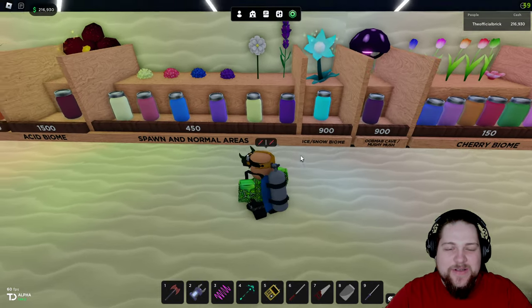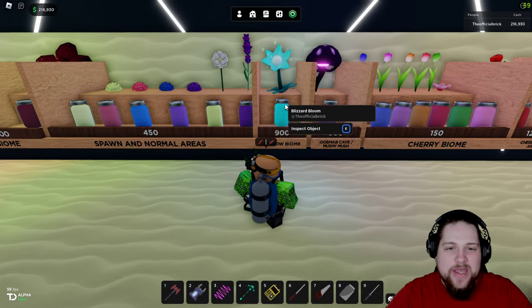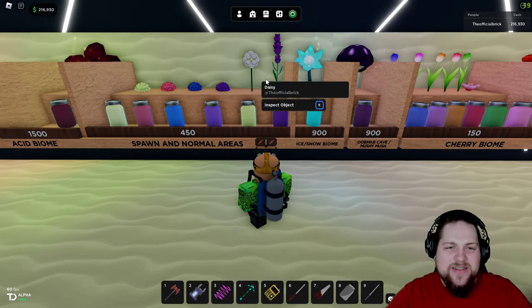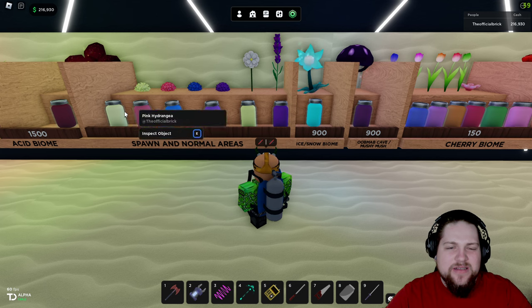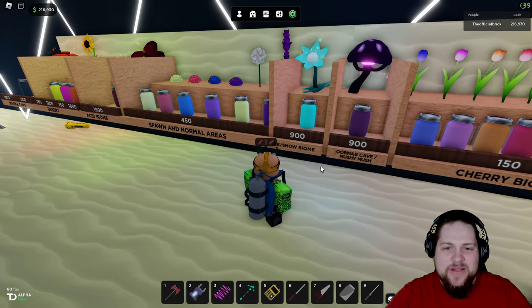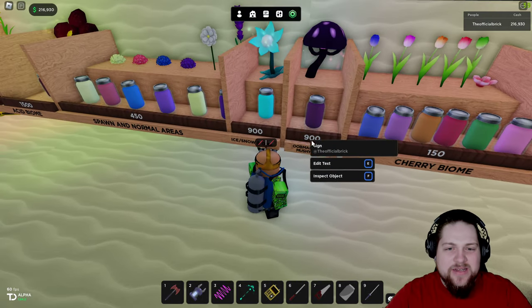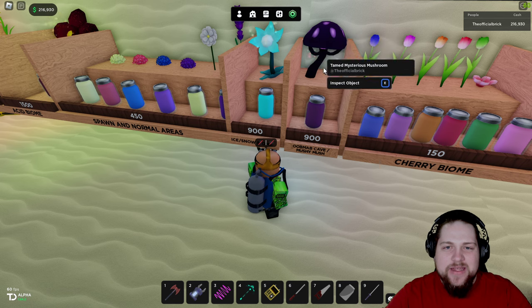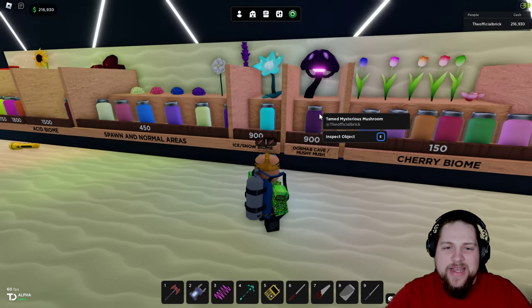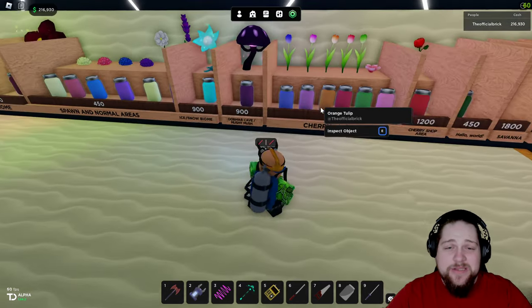In the ice and snow biome you'll find the Blizzard Bloom. The prices for these aren't too great so I'd use those just for color, not to sell. In the old mob cave — the mysterious mushroom cave — you get 900 for the jar, and you can get quite a few of them in that cave.